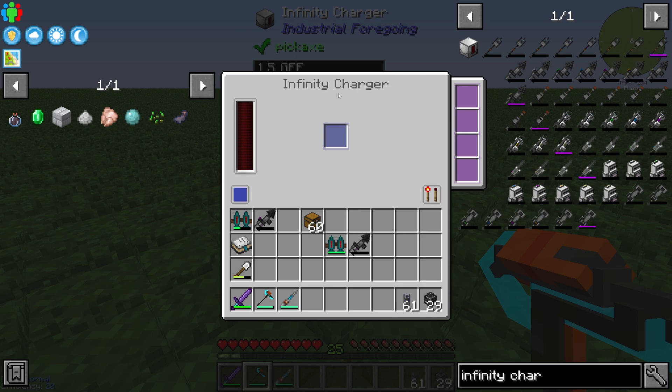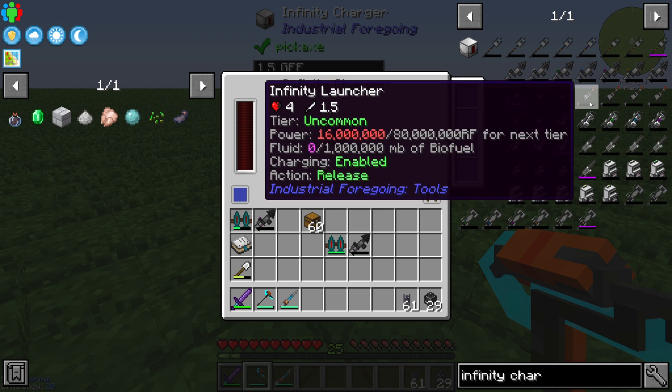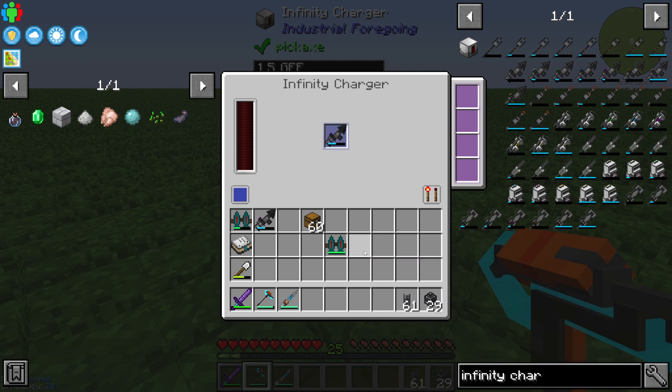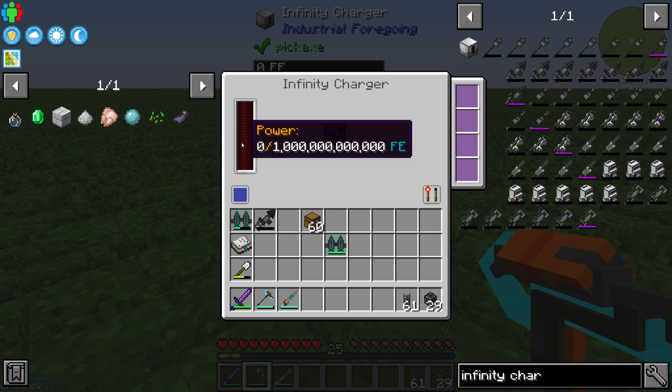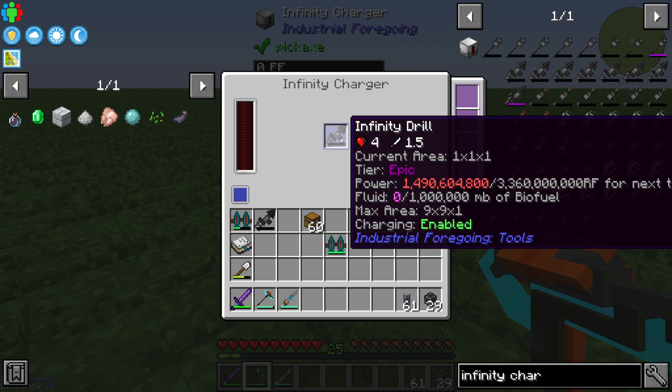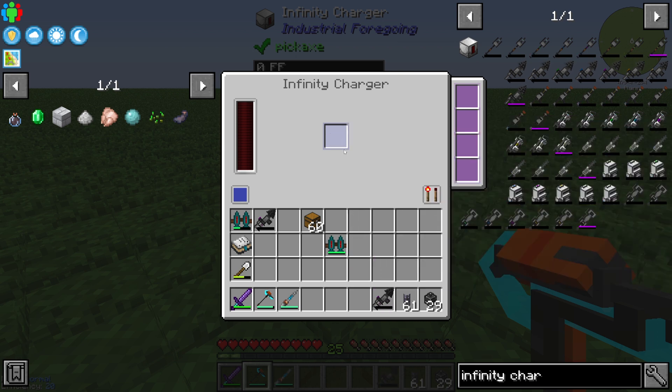The most common use of the Infinity Charger is for the infinity items in Industrial Foregoing. Here in my inventory we have an Infinity Drill, and if I put in the Infinity Drill you can see our power storage instantly goes to zero, because all the energy goes directly into the Infinity Drill.